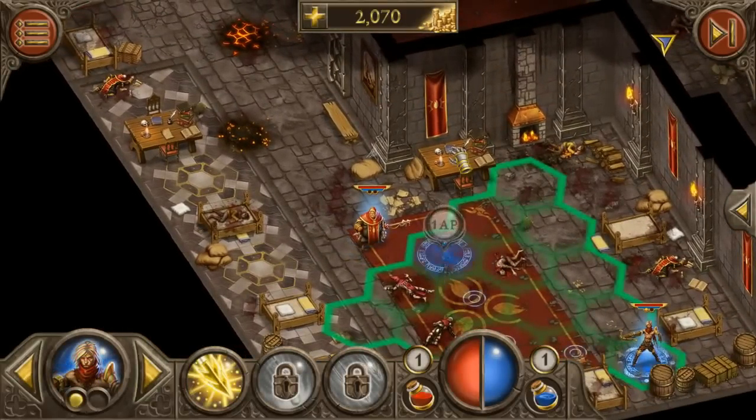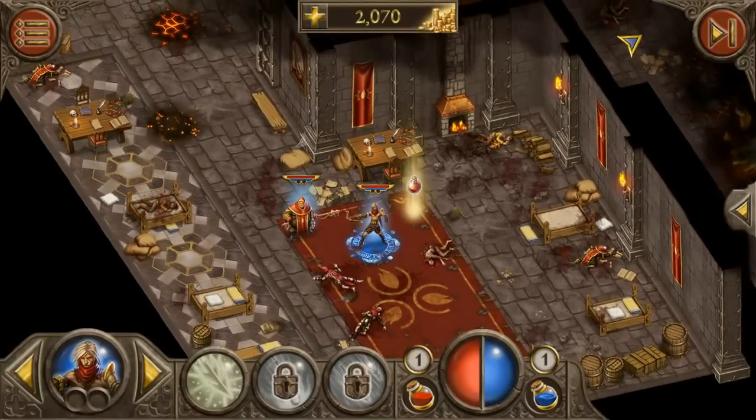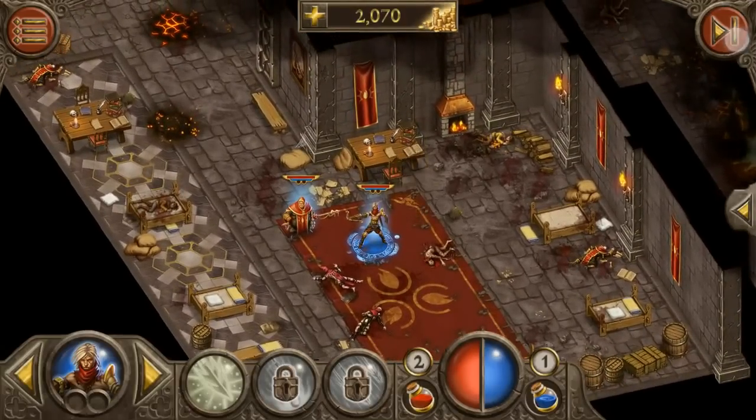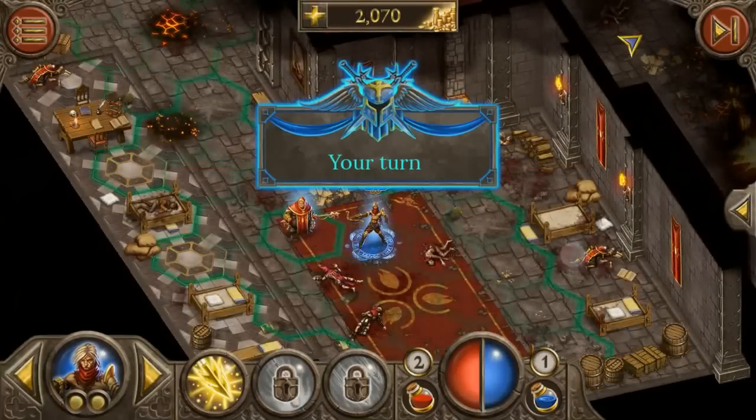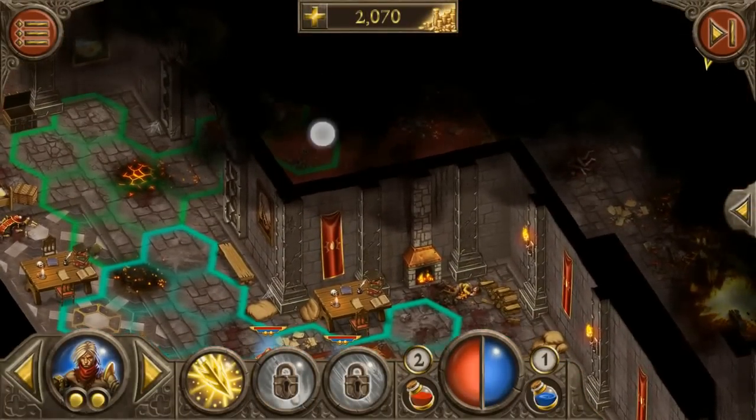Right now we have two guys in our party. There's something there we can collect — that's a potion — and we have to end turn. I don't get why you have to end turn when you're just moving and you don't have any monsters to encounter anyhow.